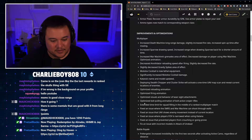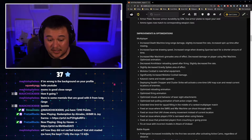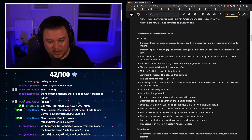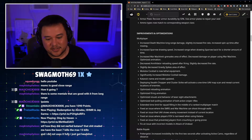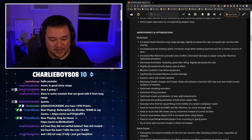Optimized reloading animation, optimized firing animation, optimized visuals and behavior of laser sight attachments, optimized bolt-pulling animation on bolt-action sniper rifles. Extended timeline limit for squad filling in the middle of a ranked multiplayer match. Fixed an issue where SMRS and War Machine can shoot through walls. Fixed an issue where UAV shows enemy movement instead of current location. Fixed issue where player FOV is narrowed while using katana.